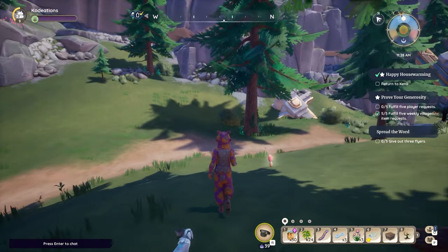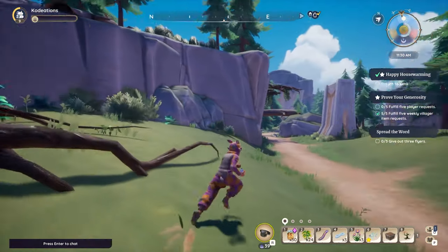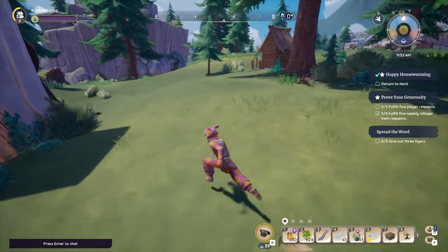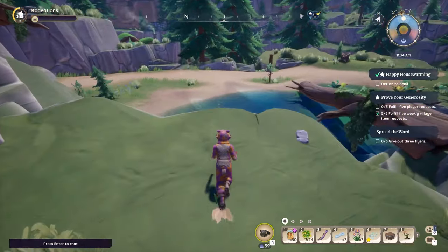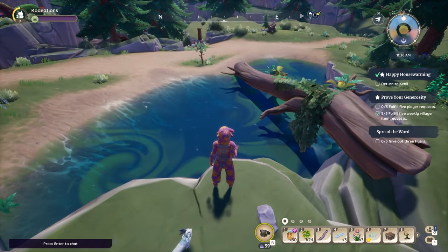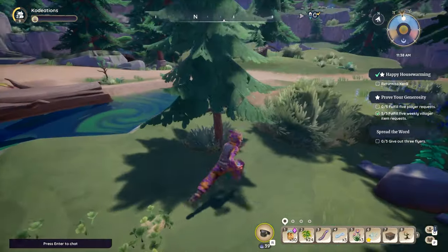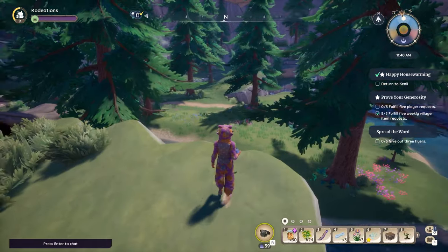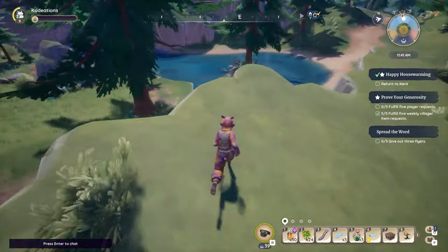Now we've got two different paths: you could go left here, which takes you more toward Tamala's house — we don't really need to do that — so we're going to stick to the right instead. We keep the ruins over to our left and continue working our way through, checking high and low. Sometimes there'll be a fishing hotspot right here, so you might want to stop and pull out your fishing pole if you're looking to increase your fishing level.